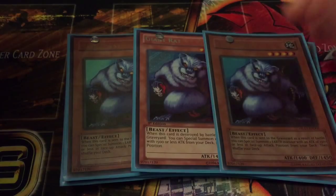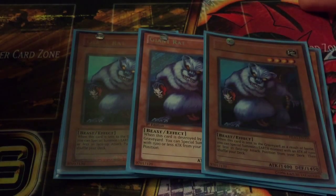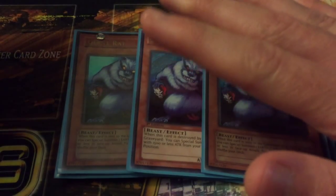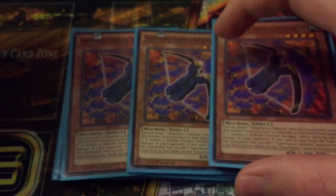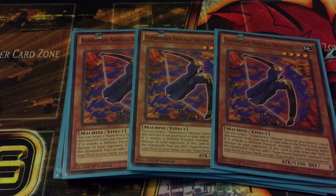Then triple Giant Rat. Rat just gets you to your Big Benkei easily because when destroyed by battle you can special summon a 1500 or less Earth monster, so you bring out Big Benkei and his effect will switch him to defense, so you already have everything set up. Three Rats — pretty good.